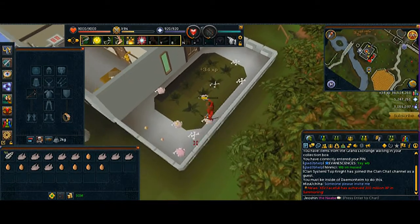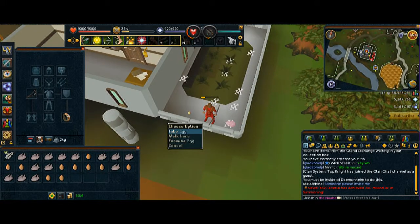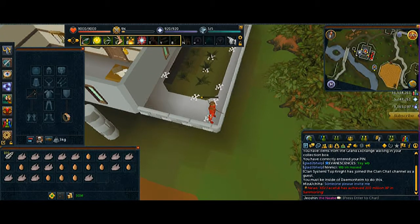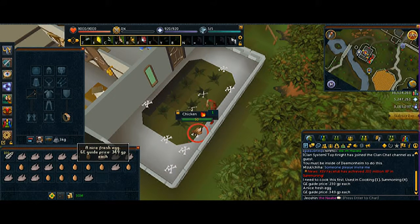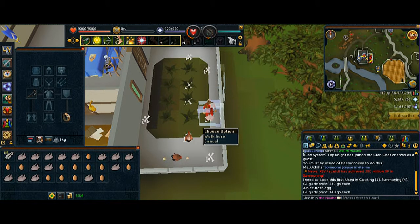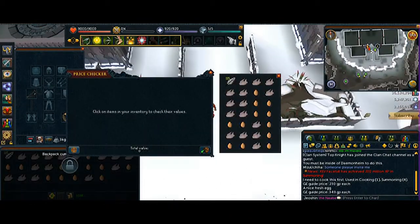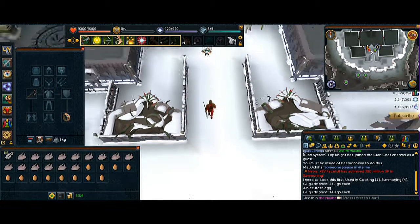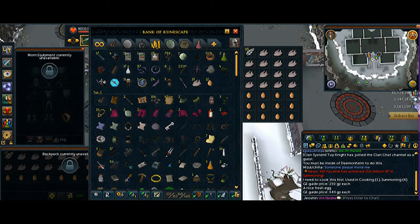Overall you should make around 9k per inventory. If you have the bow it should really even out to around 9k. It takes about 2 minutes 30 seconds, making an average of 9k per inventory, so we're looking at 220k per hour. It's not that bad, but it's not that good either.